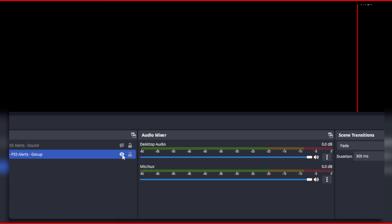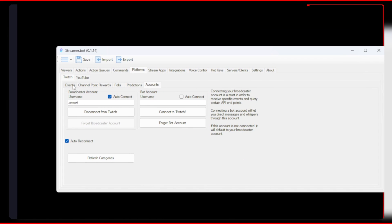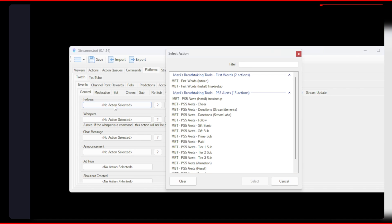Now we are done with OBS and you can hide the group. Go into Streamer Bot next and then link all the actions to the events such as follow, sub, cheer, and raid.